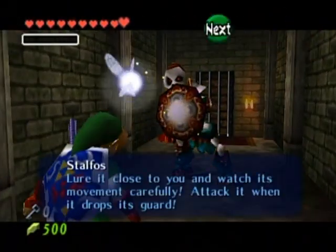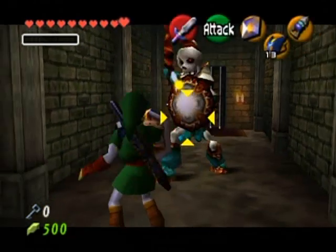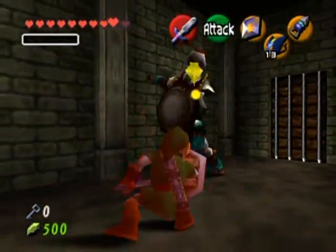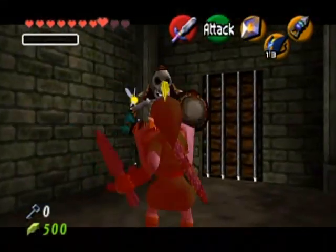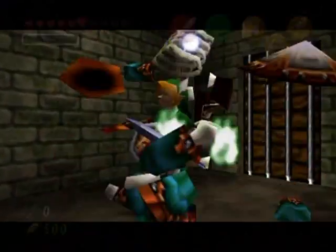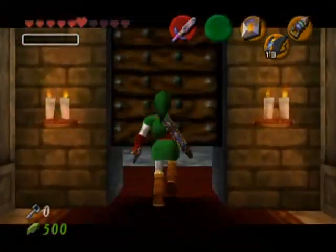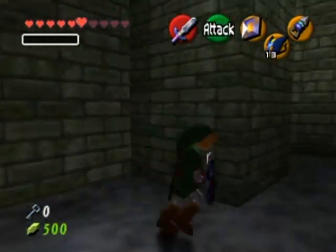Stalfos — a new kind of enemy. This is actually a classic Zelda enemy. You want to guard with your shield, and when it attacks you, then just attack it back. They remind me so much of Lizalfos. How did I get hit there anyway? It's like I lost my Z-target and then I couldn't retarget it. Let's just go through the door. That isn't a very hard enemy in the slightest — I was just being a derp somehow.